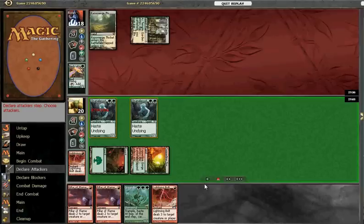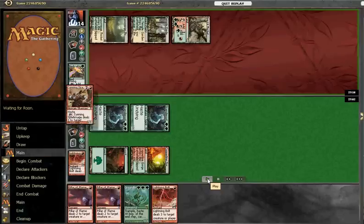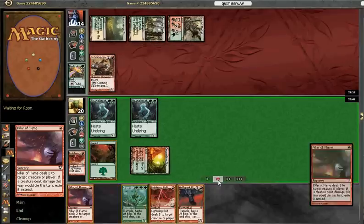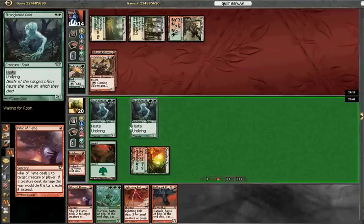We're just going to play another Geist out and attack with both of those. He drops a Cunning Sparkling, which is not too devastating. Just going to Paraflame it here. If he shoots one of them, they'll come back — they have haste, so it's not a big deal.